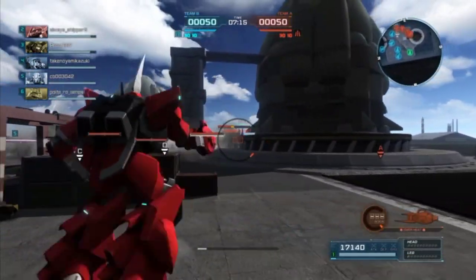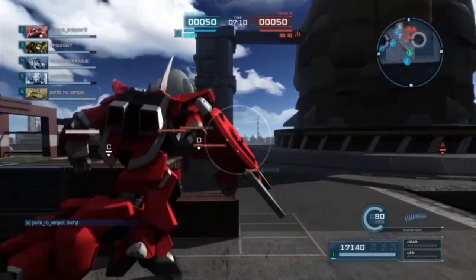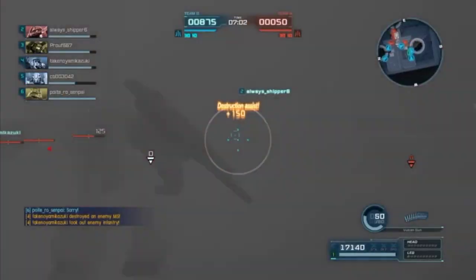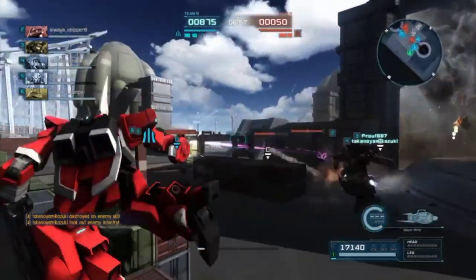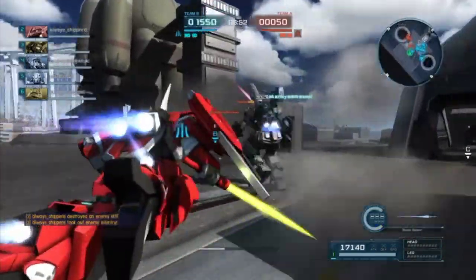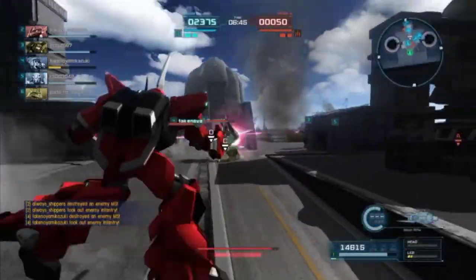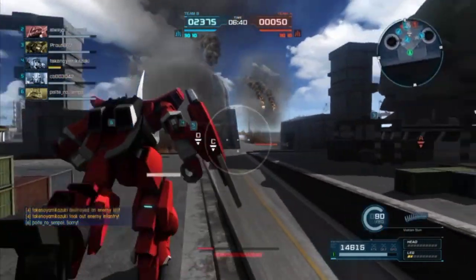A lot of the Barzams I've fought actually run the Mark II rifle, and I see why — it does have 6 shots. But I feel like the Barzam's rifle is still a better choice for this mobile suit. The rifle doesn't have too long of a charge time, it can rapid-fire pretty well, and its beam velocity is insanely quick — the same speed as the Gunner Gundam's beam rifle.